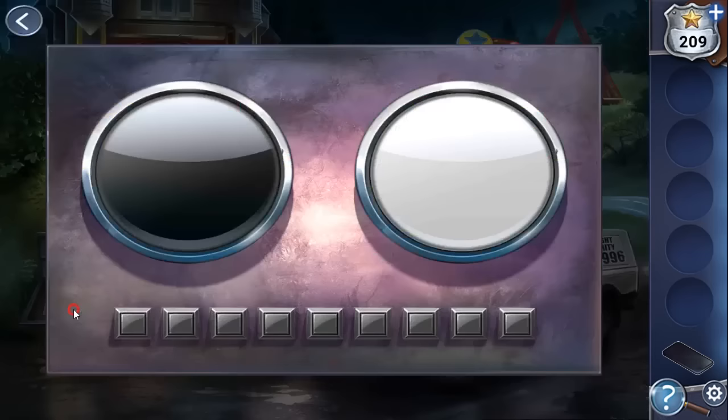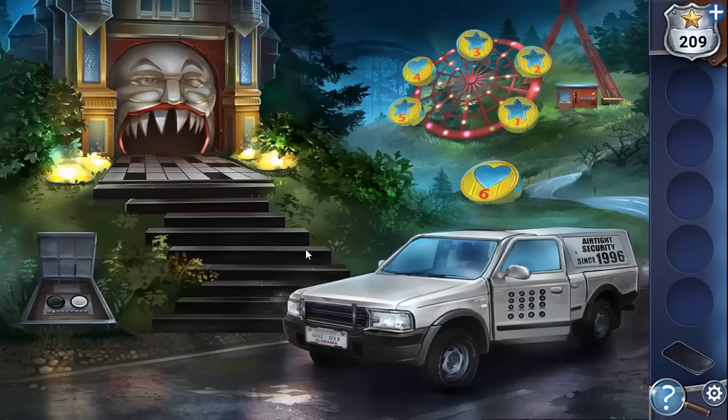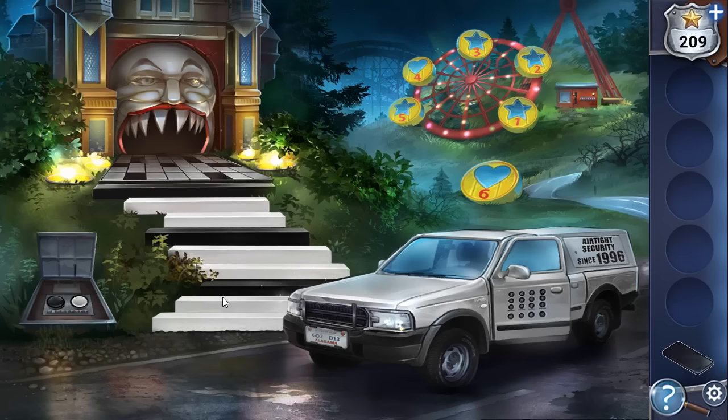Following the sequence — white, white, black, white, white, black, white, white, black — it activates. The colors change and the steps show the sequence to use. We need to step on each black tile using the sequence of white, white, black. Let's start from this corner, stepping through the pattern.